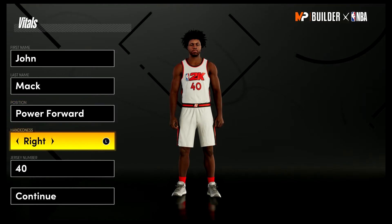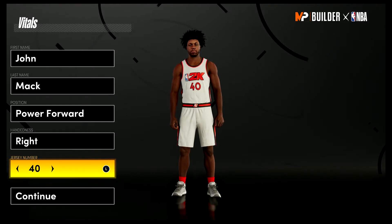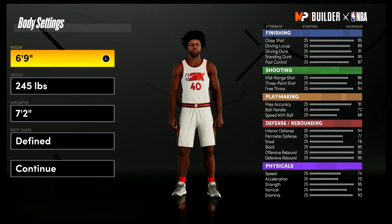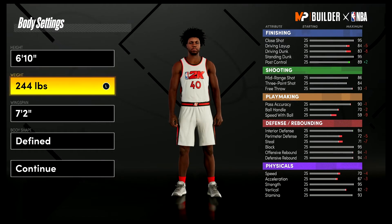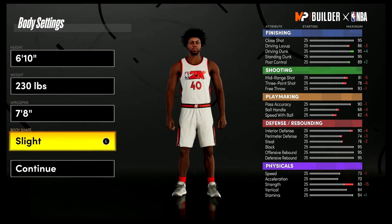Position is going to be power forward. Hand doesn't matter, jersey number also doesn't matter — I just chose 40 because that's the number he's most well known for, wearing it on the Sonics, the Magic, and the Cavs. For the body settings, bring him up to 6'10", weight down to 230 pounds — that was his actual height and weight — and for the wingspan bring it up to 7'8". Body shape doesn't matter, going with fine.